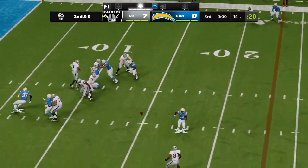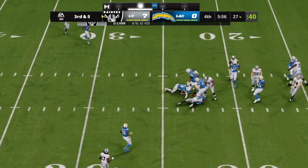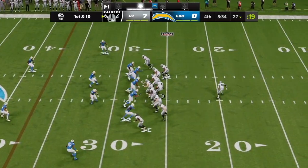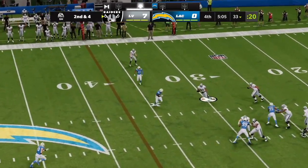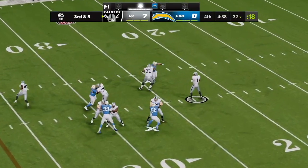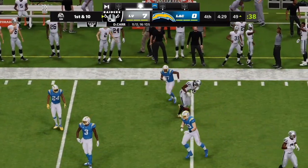On second and nine, Carr — that's complete to his tight end Waller. To throw it's Carr, able to find Waller — that's complete, and he is going to have the Raiders' first down as they're able to get to third. Carr now on first down out to the left — that's where tight end Moreau is. Carr again, to throw on second down — Carr, they'll find his tight end Waller, that one good for the completion. To throw is Carr, he gets this to Davante Adams, and he'll be taken down but not before he gets into enemy territory.